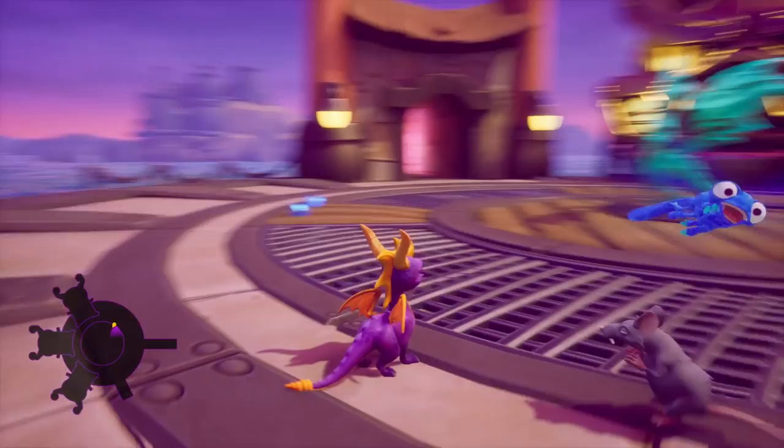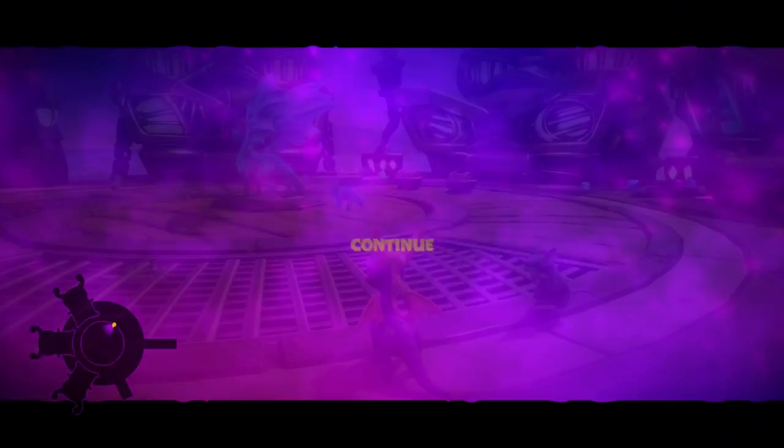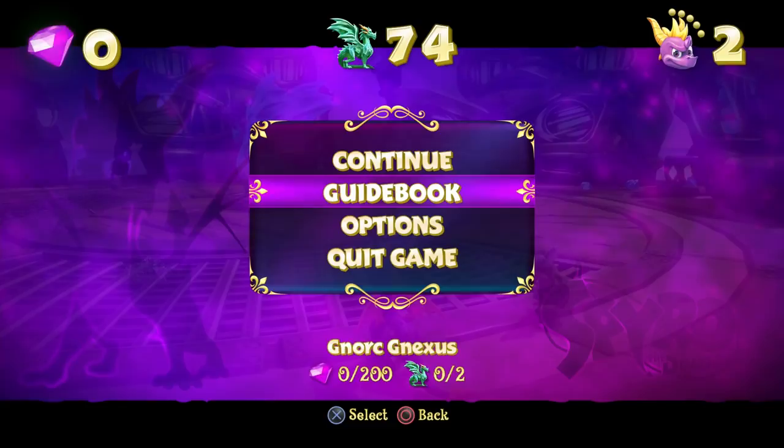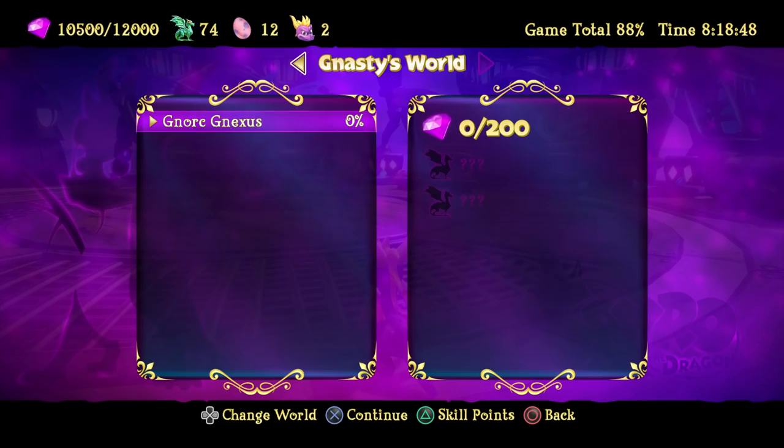What is up guys, Zach Scott playing the Spyro Reignited Trilogy - this is the first game, Spyro the Dragon, and we're at the final world, the Gnorcs Nexus. I like how Nexus is spelled with a G. So let's look at the guidebook really quick - there are 200 gems in this main area here, so let's go ahead and figure out where those are.